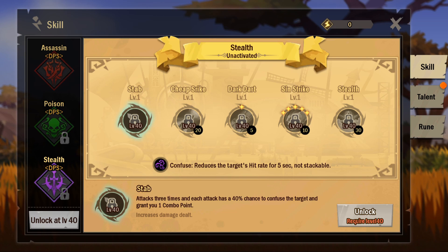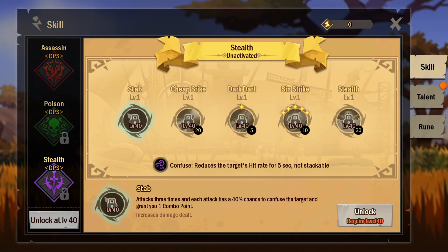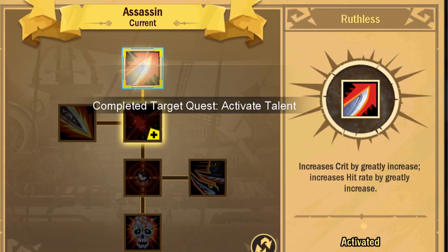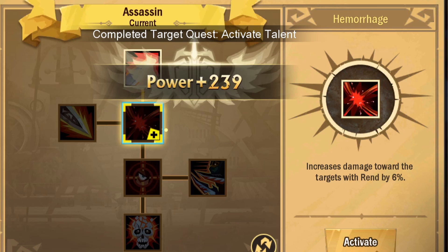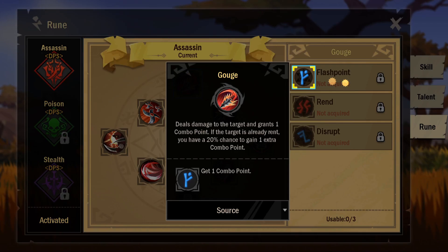At level 30 and level 40 we can get stealth, which will be cool for stab combos. There's also a talent that increases attack speed by 20% — let's try to activate that. Not enough talent points yet, getting a little ahead of myself. There are also runes — you have to find those out in the world.